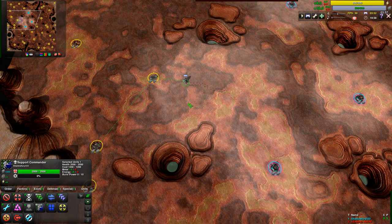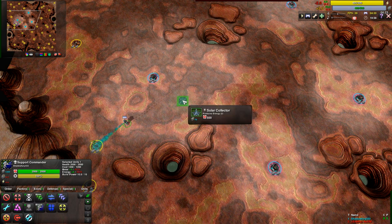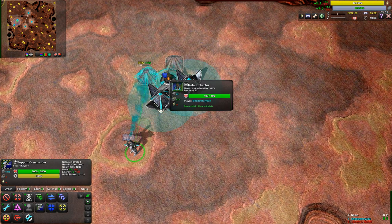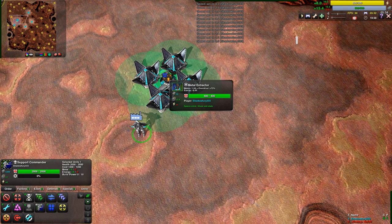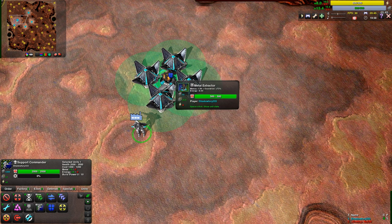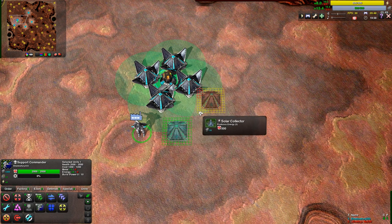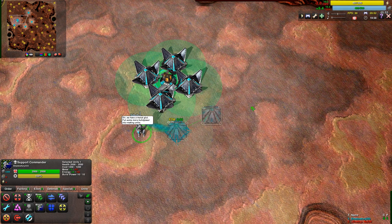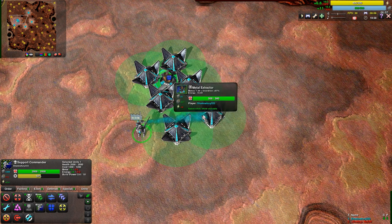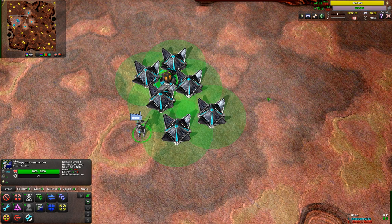However, if you have excess energy, you can increase the metal output of a metal extractor. As we add solar collectors around a metal extractor, it starts to produce more — it takes power to do this, and excess energy is fed into nearby metal extractors based on nearby power plants. At 8 energy surplus it's producing about 1.7 times the metal, and bringing it up to 12 energy doubles the output. However, there are diminishing returns: 12 energy provides a doubling effect, while you need 32 energy to triple it.